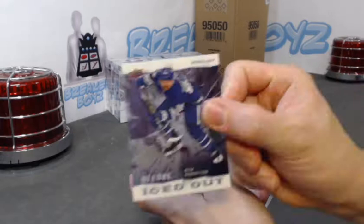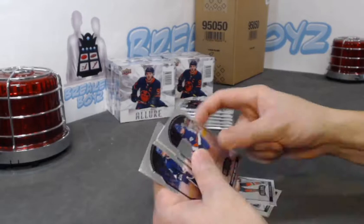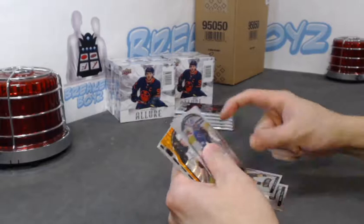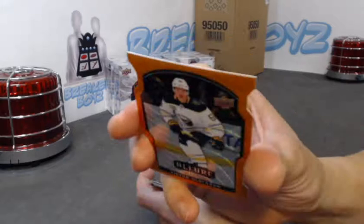Anthony Manta black rainbow, iced out Nick Robertson. Zamula SP rookie, Kiefer Bellows base rookie. Tavo Française base rookie.